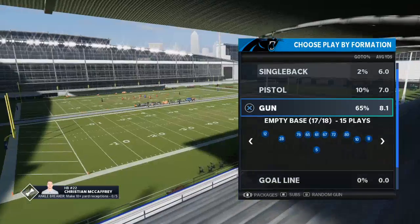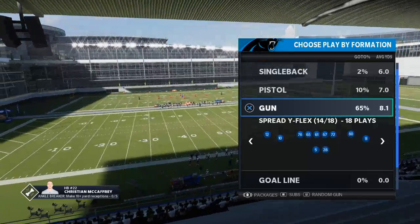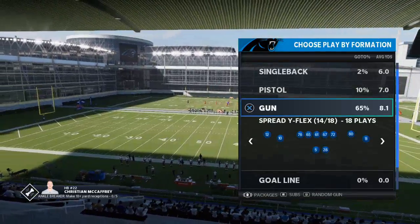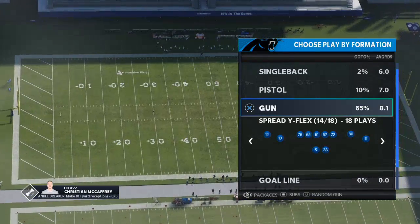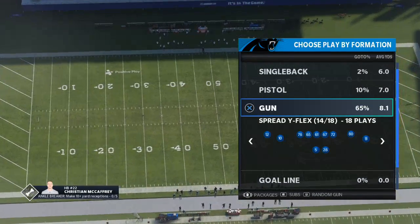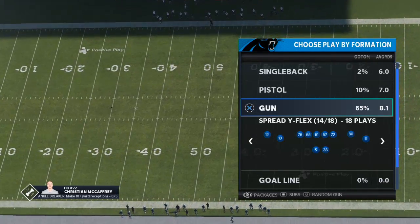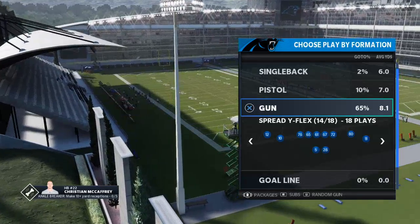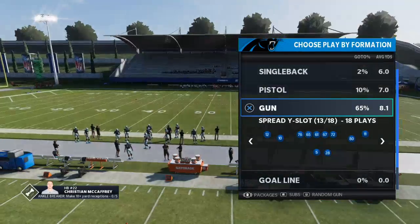So if that's something that interests you, go ahead and click that subscribe button. Also, if you guys have not already picked up my Madden 21 Competitive Bundle Guide — it's my full Arizona offensive playbook and my full 4-6 defensive playbook — it's in the description right now. One of the guys that picked it up said it's the best $25 he's ever spent on this game.